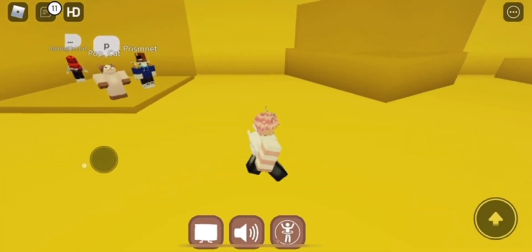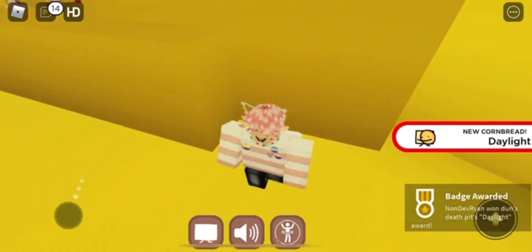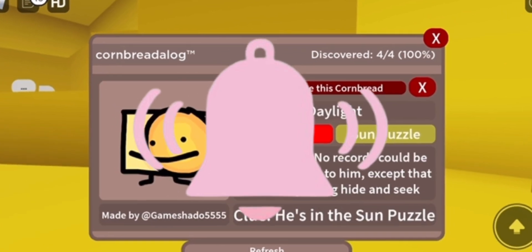Go over to this little platform. Inside of it, you should be able to walk in and touch it. You should receive a badge at the bottom of the screen, and it should be indexed in the hard category. Make sure to like, subscribe, and turn on post notifications to be notified when I upload.